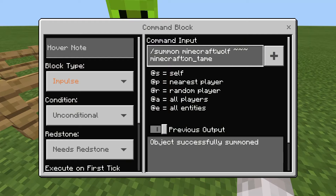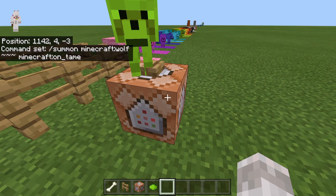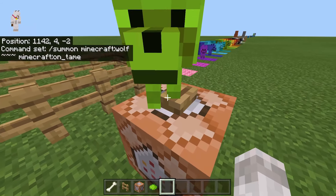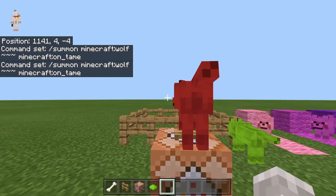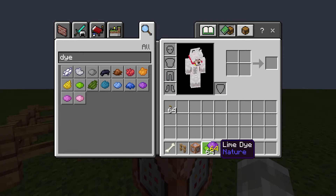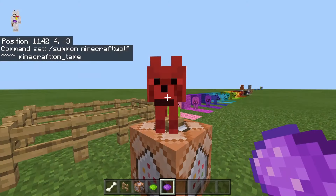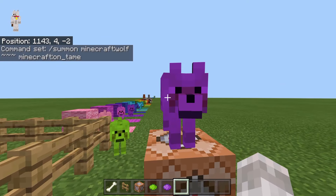The command for this is a summon — it's slash summon, then Minecraft:wolf, then tilde tilde tilde, and then Minecraft:on_tame. You need to type it out like this, and then it will spawn a Minecraft wolf in. By default it does spawn red, but you are able to spawn them with other colors as well. If I go ahead and hit this, as you can see it's red — then you're able to go and get a different color. So let's go for purple: if I get the purple dye, I can then go ahead and dye this wolf purple. You can have any of the different Minecraft colors with your wolves.